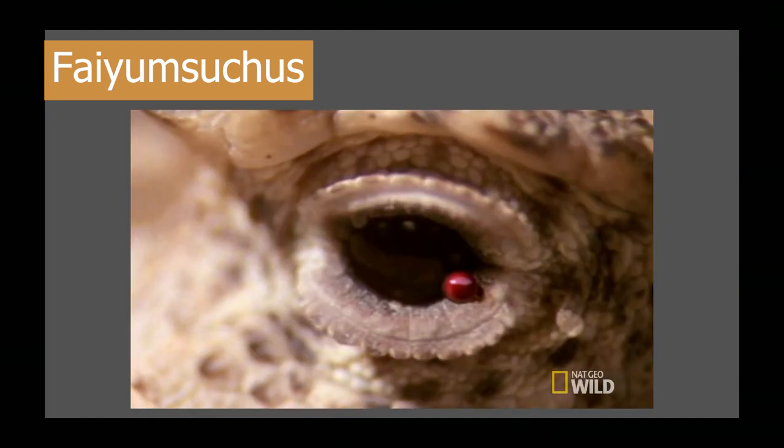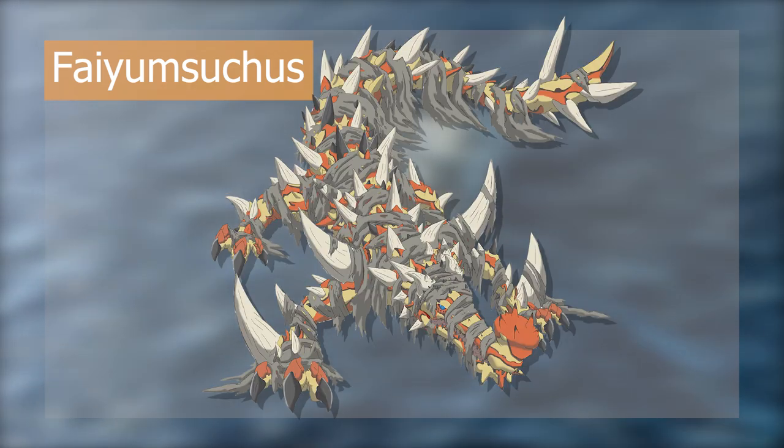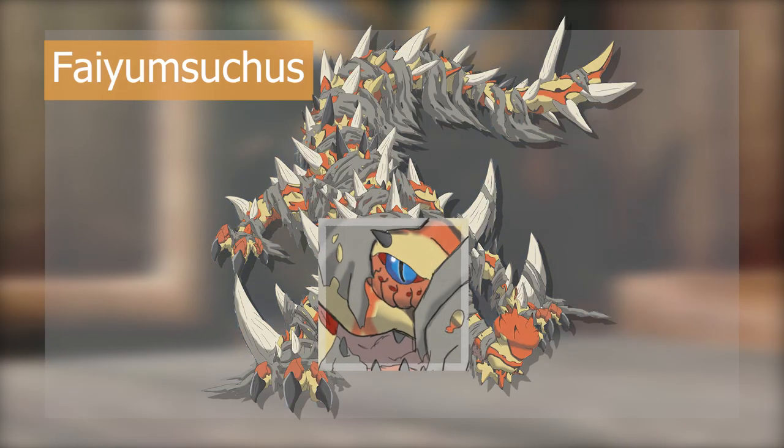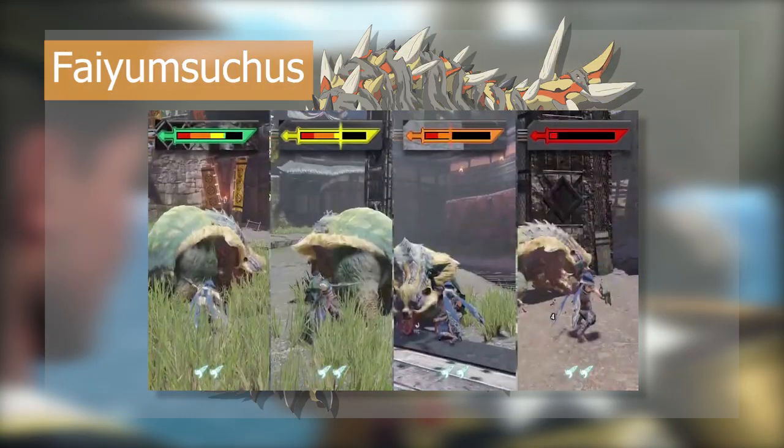Taking after the horned toad lizard's ability to shoot blood from its eyes, FAYUM SUKUS's ranged attack is shooting rays of blood from pits under its eyes, which corrodes the sharpness of the hunter's weapon on hit.